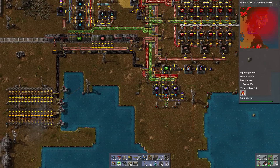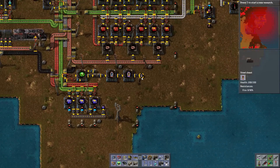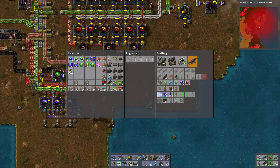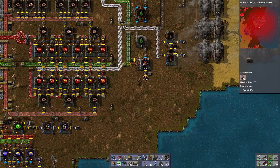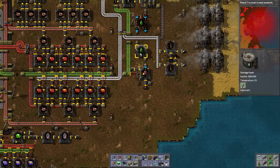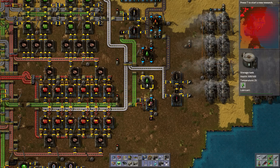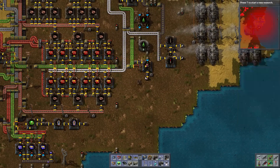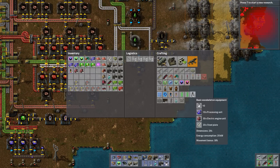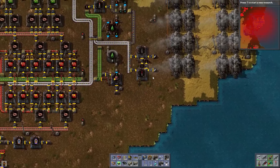We'll run around and pick up all the stuff we need. I'm missing 20 electric engines. I made 8 energy shield mark 2 — that's probably more than I can fit. Here I've got electric engines; I had to make some lubricant for that, which is made from heavy oil — that's why I needed the oil expansion. Let's grab those. Power armor — yes, I can make it now.